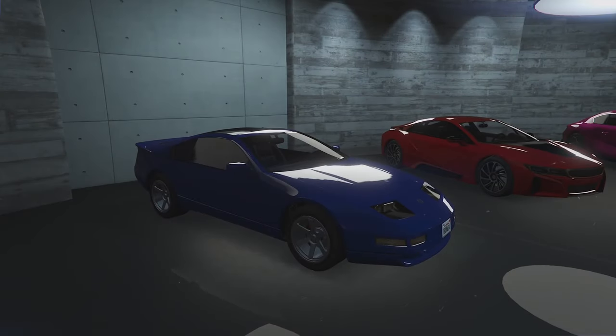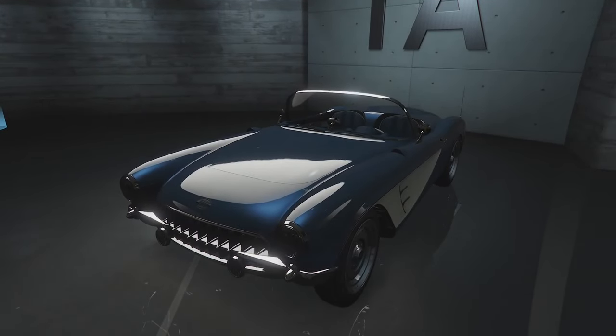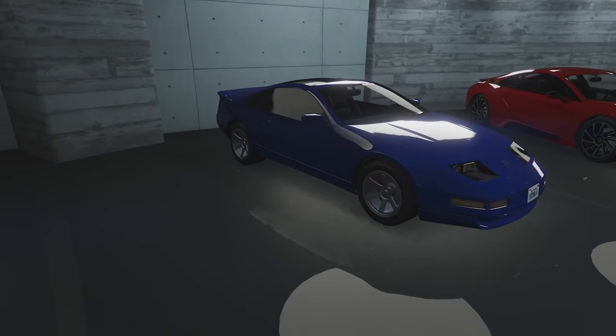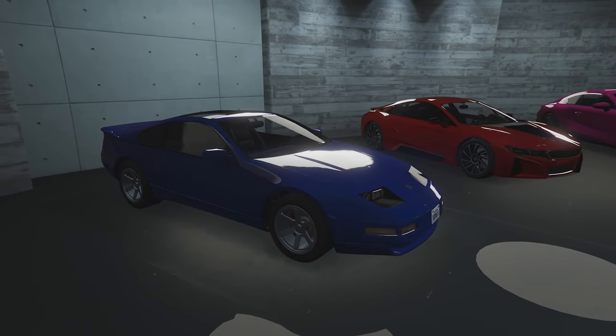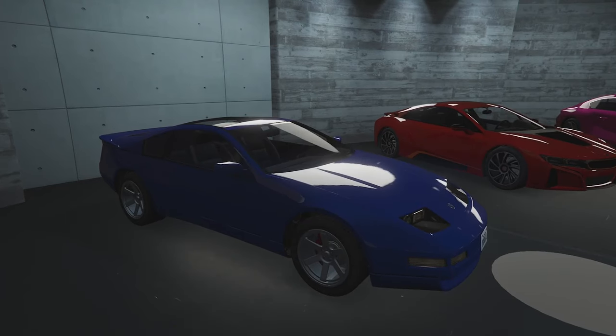This is the second vehicle we are customizing from the new Bottom Dollar Bounties update. In the last episode we customized the Coquette D1, which was really cool. Today we're customizing a returning vehicle — this one was in GTA San Andreas. It's based on a Nissan Fairlady Z, a classic Japanese sports car.